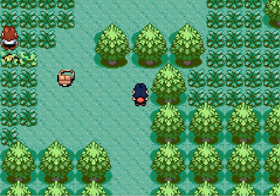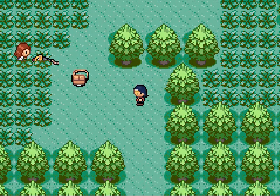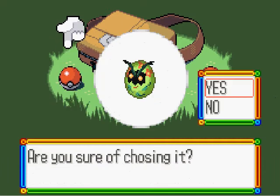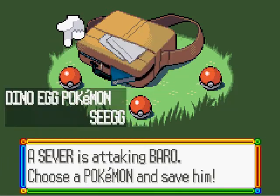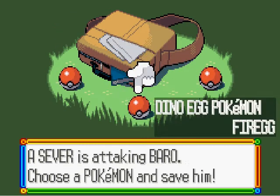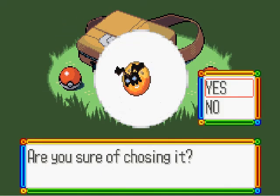He's getting chased by something. "Botnik, thanks for coming. Help me, Blizz. Use a Pokeball from my bag too." So yeah, Sever is attacking Barrow. Choose a Pokemon — save him. Here are the new Pokemon. Your three starter Pokemon are apparently dinosaur eggs. This is Grass-type, replacing Treecko. This one's obviously Fire-type, replacing Torchic. And this one is replacing Mudkip and it's Water-type. I always choose the Fire-type starter, so let's choose Fire-egg — or Fur-egg. That's how it's spelled.